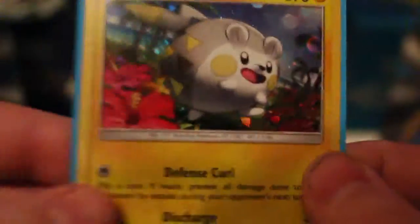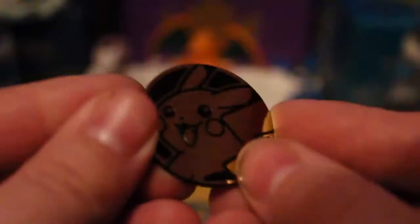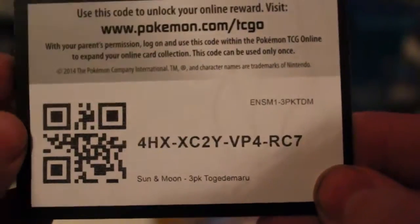So we got the packs open, there's that Togedemaru. You know, probably after opening so many of these, I'm actually starting to love Togedemaru — there goes another Togedemaru. We have another Pikachu coin, and this coin this time looks very okay, unlike the last one. And of course I got the code, so there's the code for your Togedemaru on the TCGO.